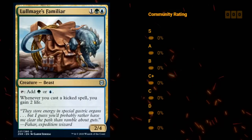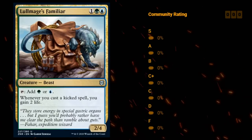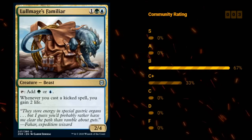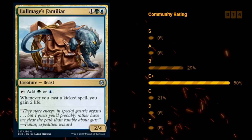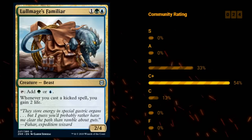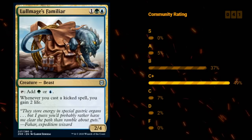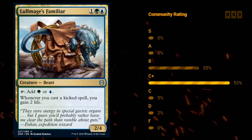Then we've got Harabaz Druid — wait, Pillarfield Ox — actually it's Bala Ged Recovery's familiar here: 3 mana for a 2/4 beast at common that taps to add green or blue, and whenever you cast a kicked spell you gain 2 life. There are quite a few kicker cards in the set. The Familiar seems great — a 2/4 is a decent blocker for 3 mana, it ramps, it gains life, everything that a Simic ramp deck wants to do. I'm happy giving the Familiar a B.